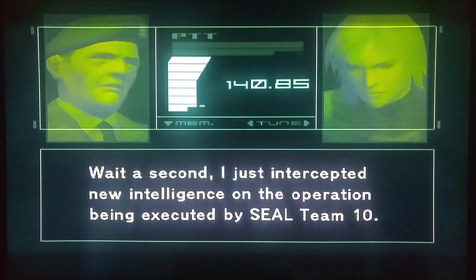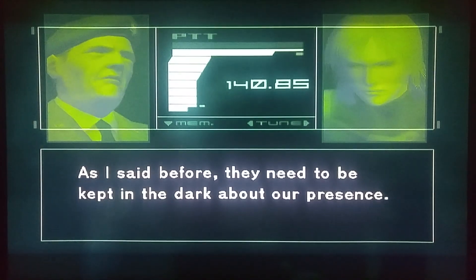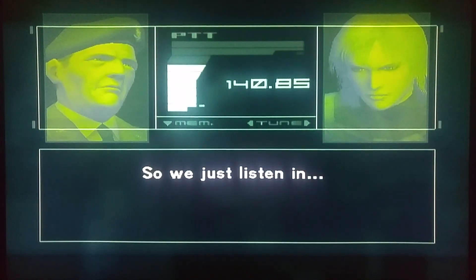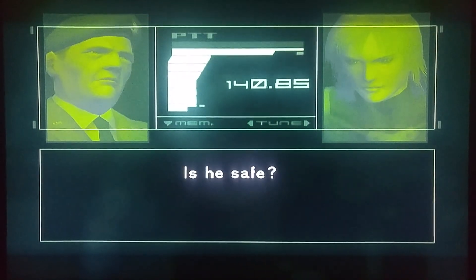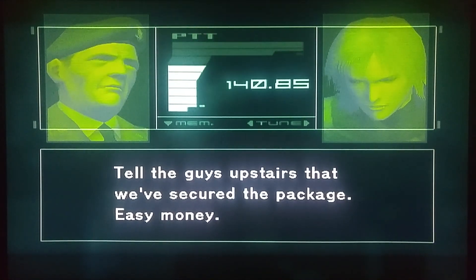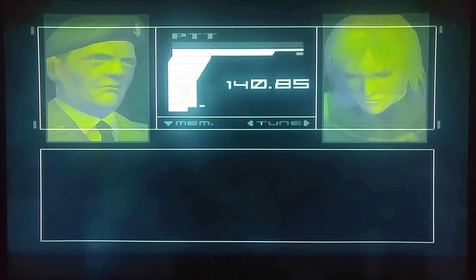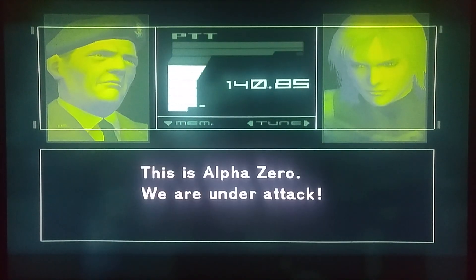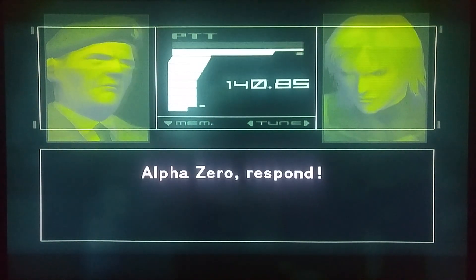Wait a second — I just intercepted new intelligence on the operation being executed by SEAL Team 10. As I said before, they need to be kept in the dark about our presence, so we just listen in. I'm patching it through. This is Alpha Zero — we have the president. Is he safe? He is safe. What about the package? Tell the guys upstairs we've secured the package. Easy money. The package retrieval is on the way. Come on home. Roger that. Alpha Zero, report! Damn it, cover the president! Come in Alpha Zero — this is Alpha Zero, we're under attack!